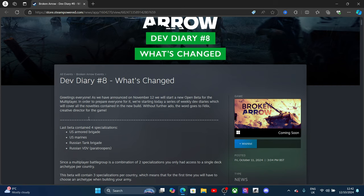The word goes to Flex, creative director of the game. Before we get into it — guys, if you want to support the channel please like and subscribe, that would be much appreciated. Also the join button and links in the description. The last video contained four specializations: the US Army Brigade, Marines, the Russian Tank Division, and the VDV Paratroopers.